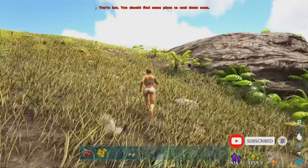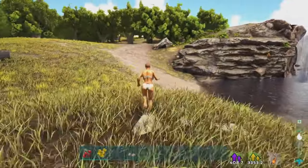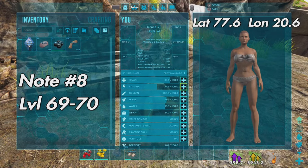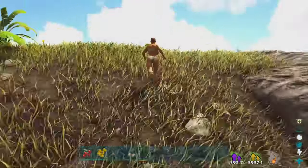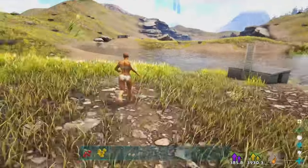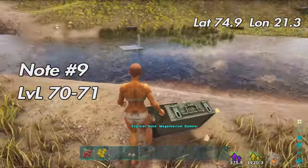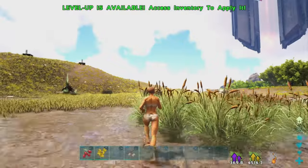Next one — just go on top of this ledge. You see this waterfall — the next one is around the corner, just over here. We are already level 70. Depending on which server you play on, this server has a lot of foundation spam, so this makes it a little bit easier to see because there's no rocks and stuff. Next one is here — just go back the way you came from.